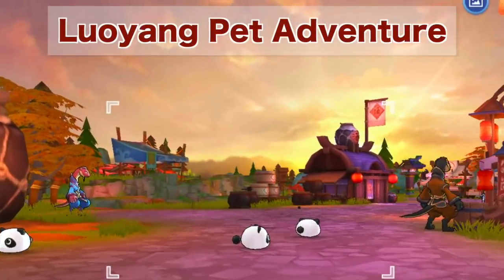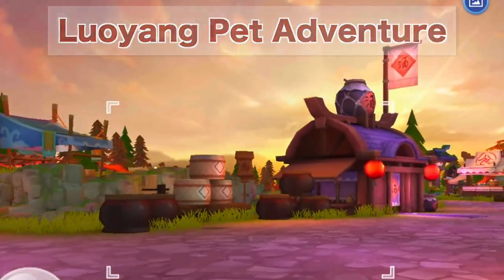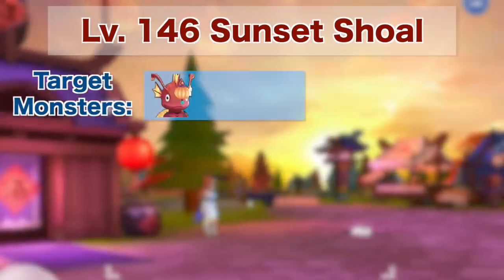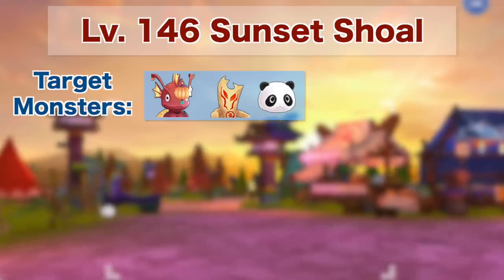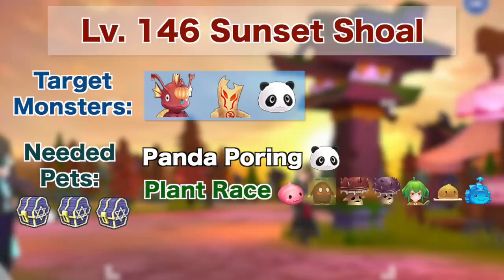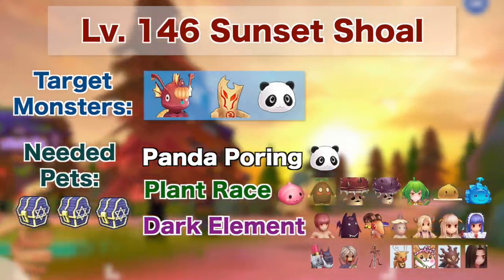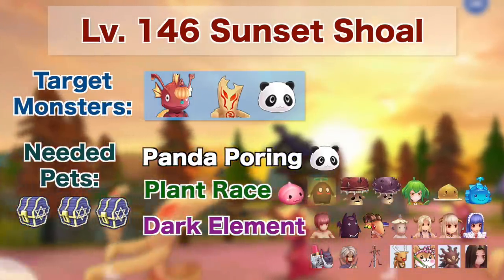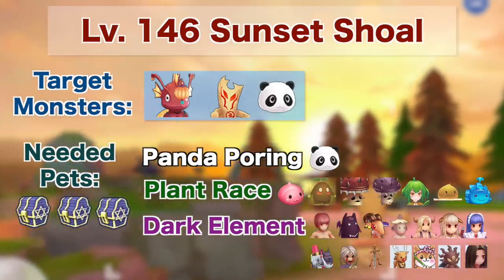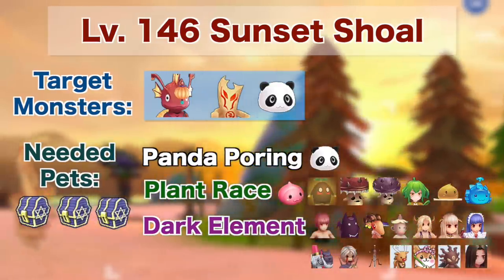Now let's take a look at the Looyang pet adventure maps. This can be unlocked by sending five level 150 pets. For the level 146 Sunset Shoal map, the monsters you can target are Lantern Merfolk, Mage Weaver, and Panda Pouring. The pets needed to obtain all rare chests are Panda Pouring, a pet of plant race, and a pet of dark element. Since there are no pets of both plant race and dark element, you will need 3 pets to get all rare chests. Do take note that the taming item for Panda Pouring is only dropped in Endless Tower, but it is not as rare and expensive as the taming item for Small Seroma in the China server.